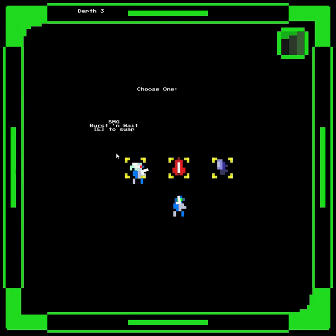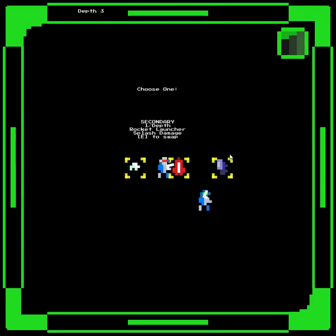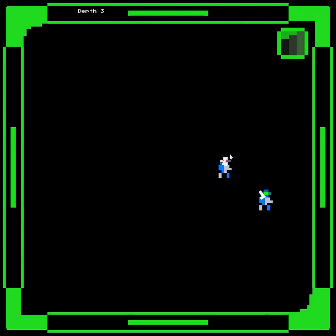SMG - burst and wait. Secondary: depth rocket launcher, splash damage. Press E to swap. And a grenade launcher - bounce and splash. Bounce sounds handy as hell, actually. We're going to take the grenade launcher.